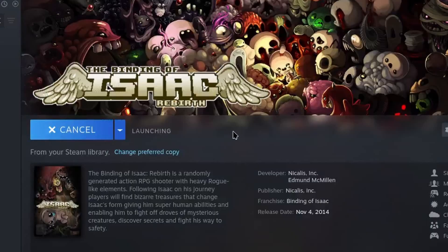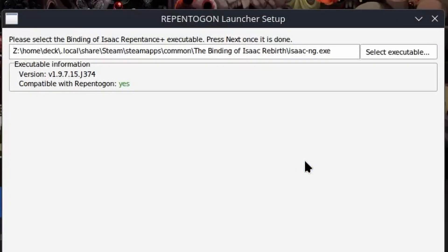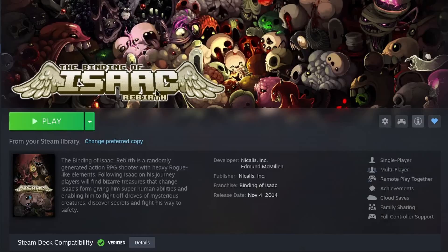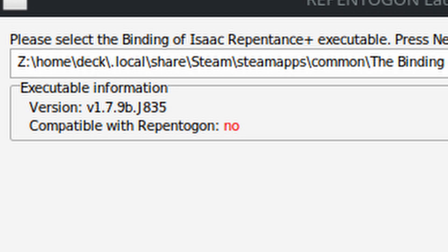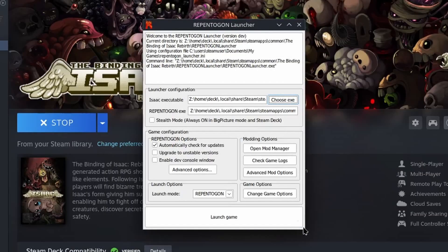Now, when launching the game through Steam, the launcher will be run instead. Running the launcher automatically checks for updates for both Repentagon and the launcher. When running the launcher for the first time, a window for the initial setup should open, asking for the location of the game's executable. This location may be automatically detected. If not, click Select Executable and locate the Isaac-ng.exe file in the game's folder. You can access this folder by going to Steam, navigating to The Binding of Isaac Rebirth, clicking the gear, hovering over Manage, and clicking Browse Local Files. If the launcher says your version of Isaac is not compatible with Repentagon, note that you must have either the latest official Steam version of Repentance Plus or version 1.9.7.12.j273. Further help can be found at the end of the video in the troubleshooting chapter.